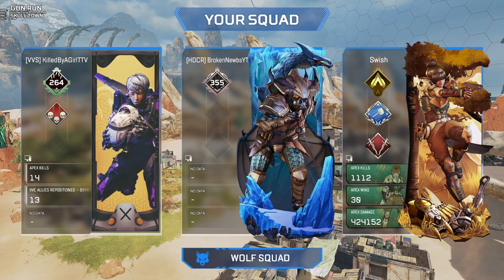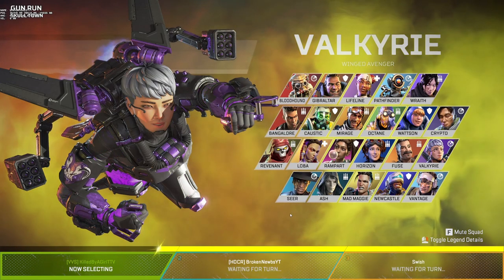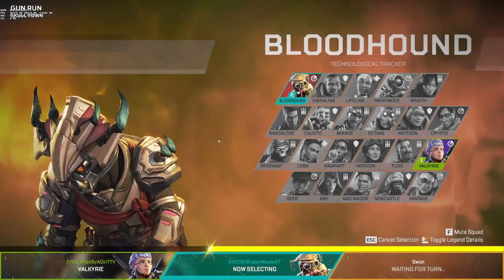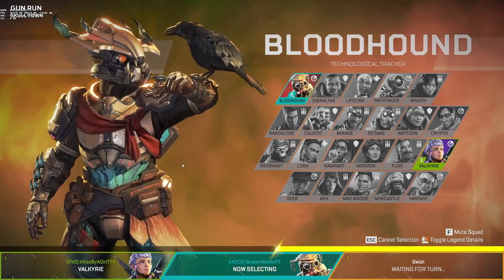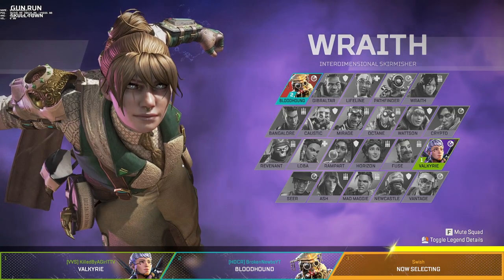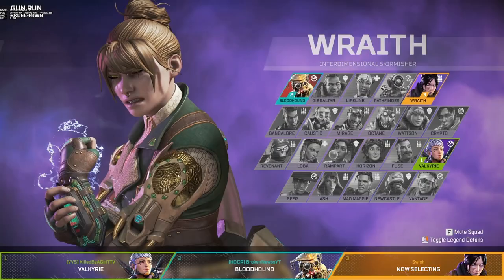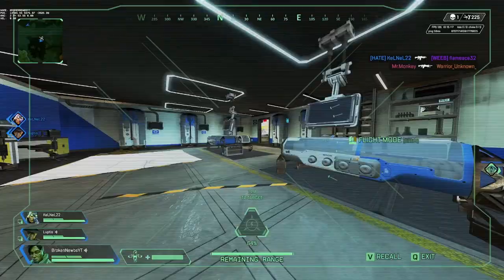One thing I would recommend you consider is that on your squad, you have a Recon Legend and a Movement Legend at least. I think a Defensive Legend would be good to add in there, especially on King's Canyon. I've seen a lot of success with being able to take height quickly and being able to scan them. My personal favorites are Bloodhound and Seer for this, but to each their own. I think not having a Recon is going to be detrimental for sure.